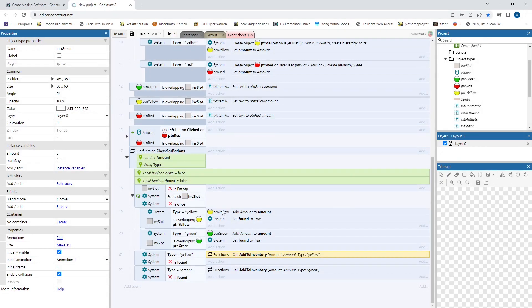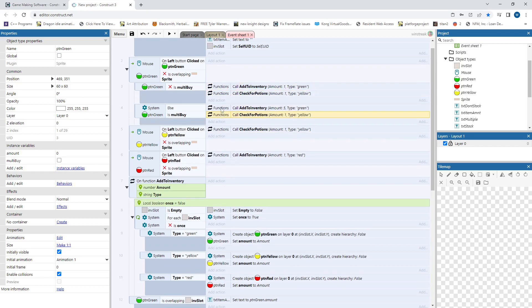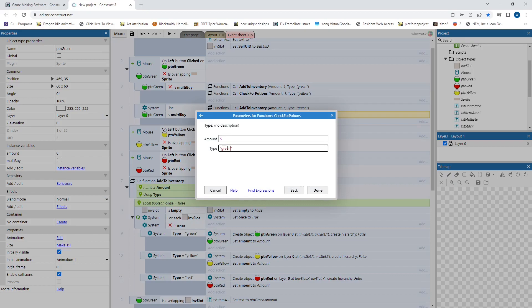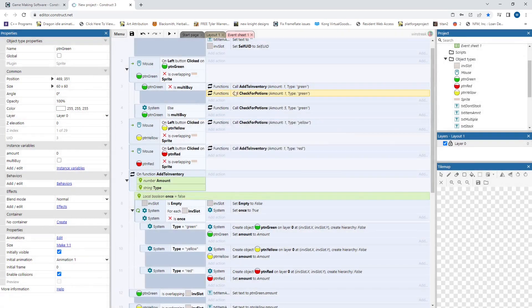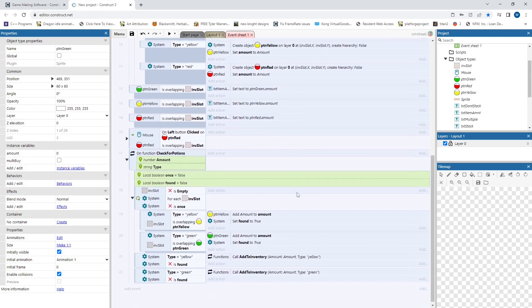I have to figure out why it's not working — we never changed our call. So we want to call check_for_potions instead of add_to_inventory. And then based on whether we are doing the multi-buy or not, we want to send in a different amount value. And then the code in here will call add_to_inventory for us.